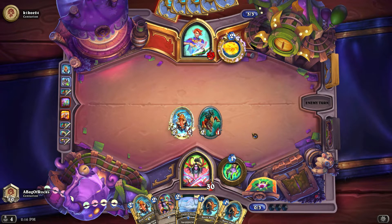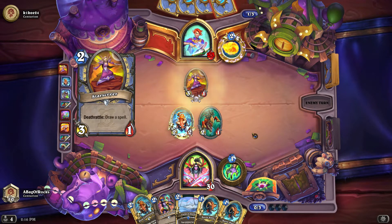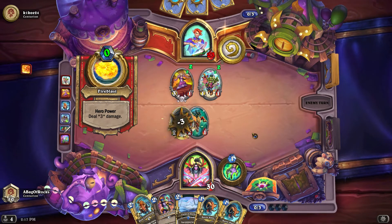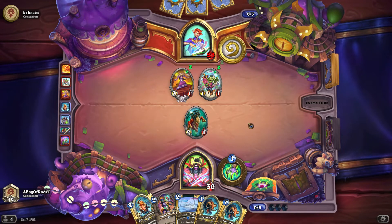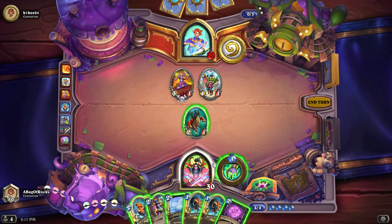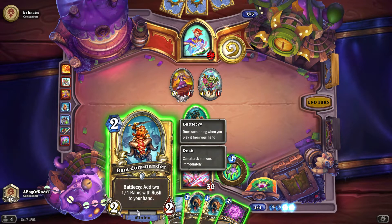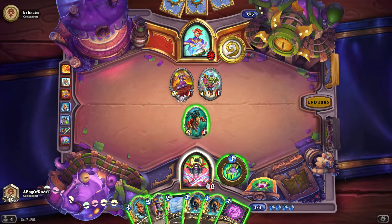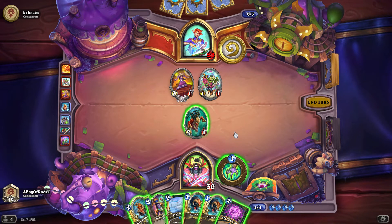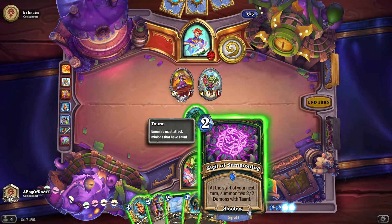I'm not super confident in my ability to win this one - they just have a lot of ways of dealing with the board. But now we do actually have some minions on the board from our opponent. I can rush these 1-1s out and clear their board, then go face for two. I think I'm just going to do that and play Sigil of Summoning. The alternative is I could play a Ram Commander and get two more 1-1s, but they could easily clear that. The better option is to play Sigil of Summoning.